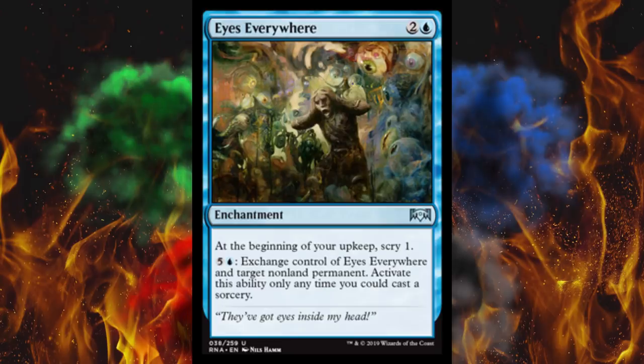Next up, Eyes Everywhere — that's just fantastic. It's a three-cost enchantment and at the beginning of your upkeep, Scry 1. That's absolutely amazing. I think we already gained one more effect like that in Ravnica Allegiance actually. Free Scry — it's Thassa, it's Sigiled Starfish. And then you can pay six to exchange control of Eyes Everywhere and target non-land permanent. It's kind of like In Bolas's Clutches but mixed with Switcheroo — that's the spell, the deck I put it in was called Bamboozled.